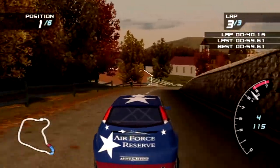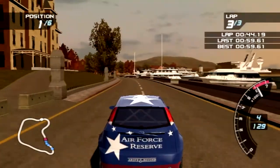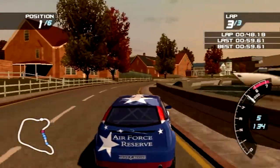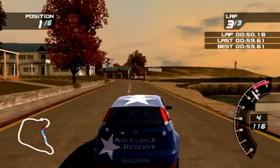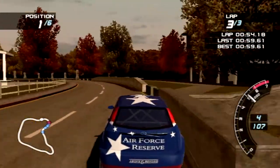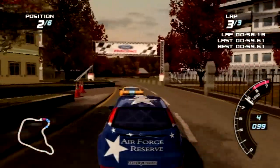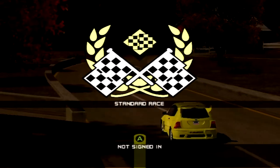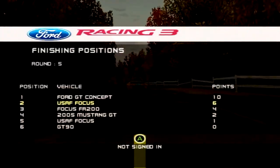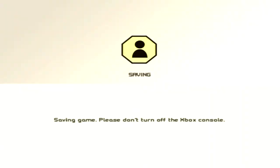Come on, yellow Focus — pass him, please, so I can actually win with points to spare. You're not doing very well at that. How come the Ford GT changed colors — it went from white and blue to orange and blue? Yeah, that's right. I just lost, didn't I? That's the last race, isn't it?